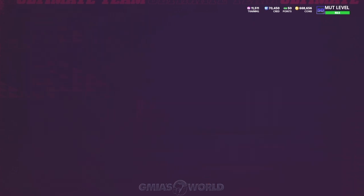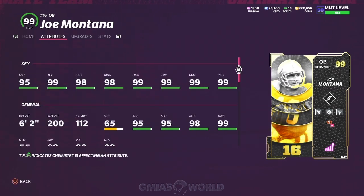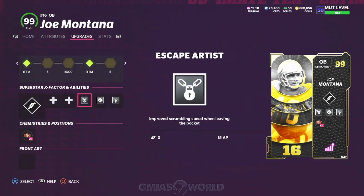The reason Joe Montana was such an exciting player when he was released was because he got all of these abilities for 15 — escape artist, hot route master, pass lead elite. I don't care what quarterback you use, you're going to need at least pass lead elite. You may not be able to afford gunslinger, but you're going to have to have this on your quarterback or realistically you won't be able to throw the ball.